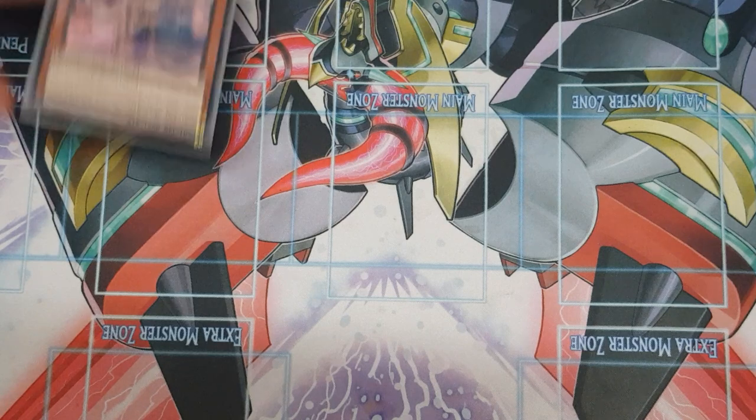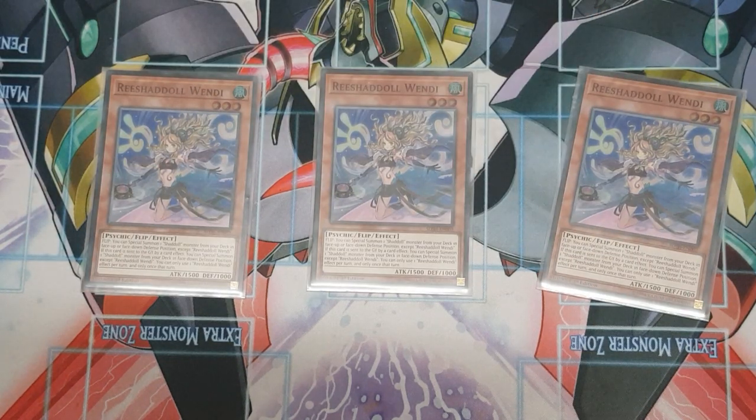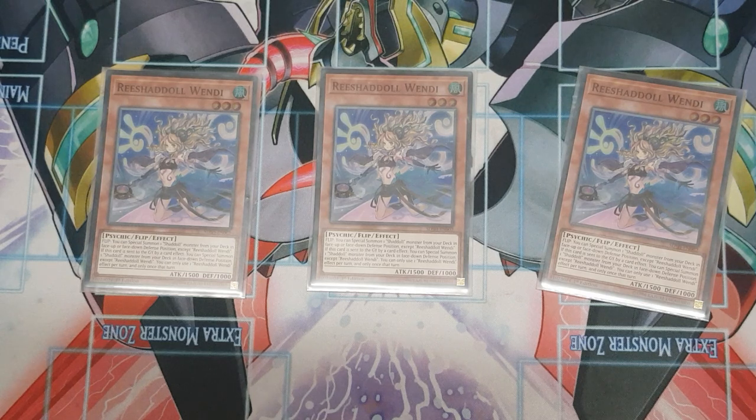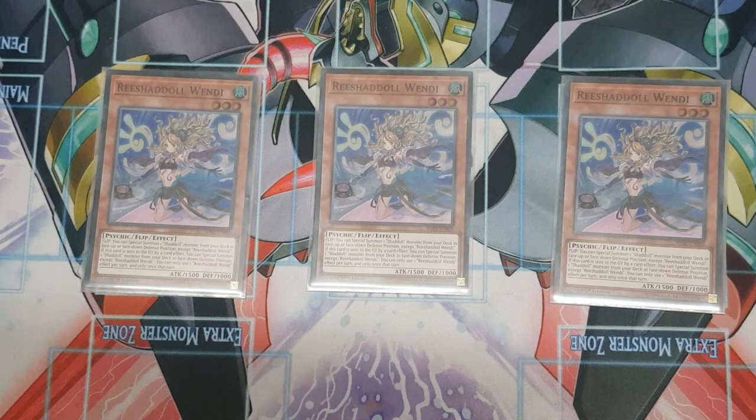I'm playing three copies of Nefarious Shadoll Wendy. All Shadoll monsters have both a flip effect and an effect if they're sent to the graveyard by card effect. Her flip effect lets you special summon a Shadoll monster from your deck face-up or face-down defense position, and her grave effect special summons one from your deck in face-down defense position only. This is basically your combo starter — it combos off really well with the new trap and can net you some extremely good advantage.